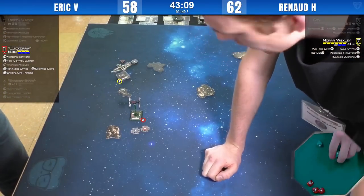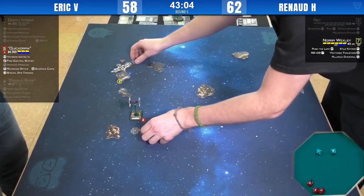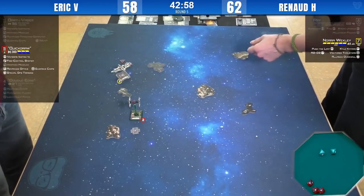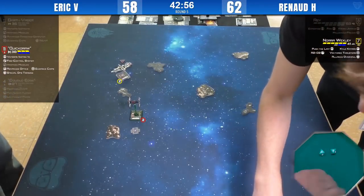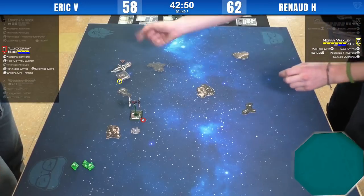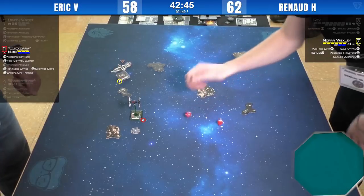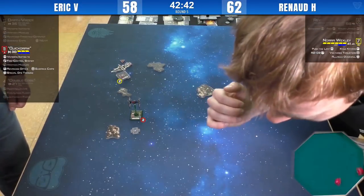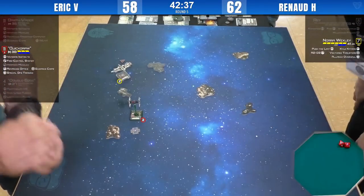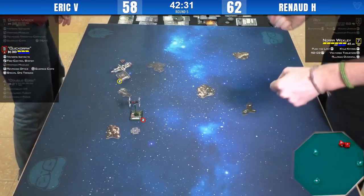Nora rolls. I think she can absorb two damage — she might actually be at full at this point. He's spending it all, playing safe. That leaves him with an unmodified shot through the rock. Got exactly what he wanted. But he might get shot back. Two shields — he got two shields in that gambit. Good call. Unmodified shot back through the rock — Quick Draw has the lock and will use it.